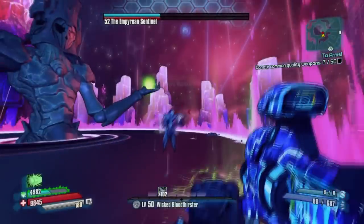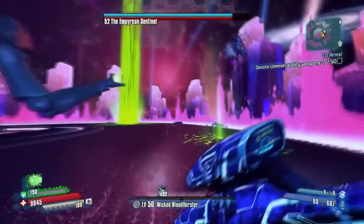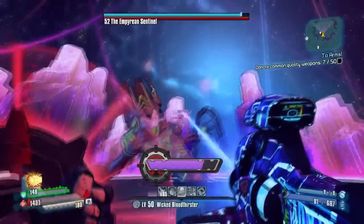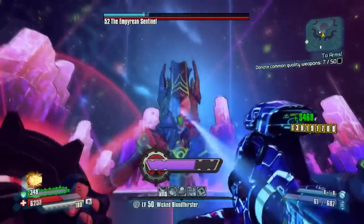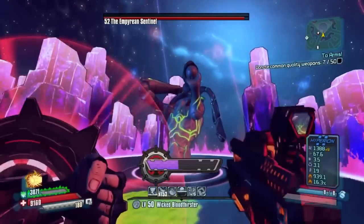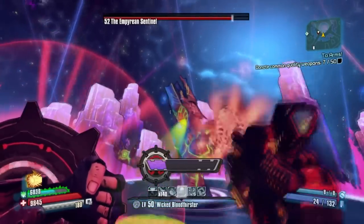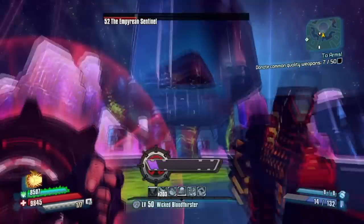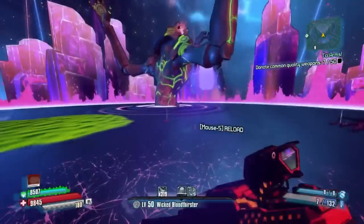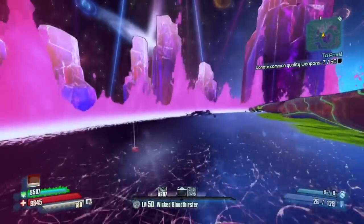Where exactly can you get this item? It comes from the Empyrean Sentinel, who is the final boss of the Pre-Sequel. You can also fight the raid version of him. I've managed to get it to drop on both the normal and raid version, so you will not need to fight the actual raid in order to get this item to drop.